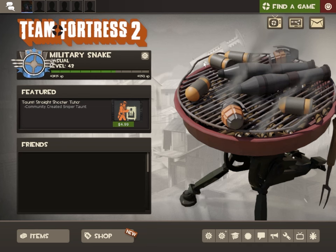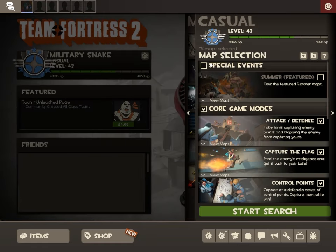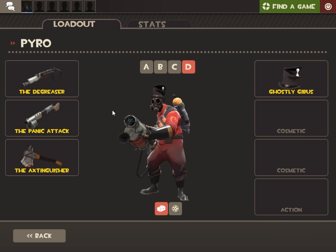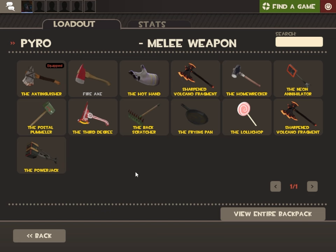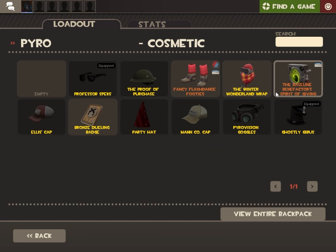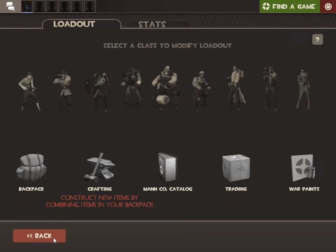Alright, so just like the prior summer updates, we have this graphic now, the little grill, and in we go into the summer update. Before I do anything first, I am going to go with the degreaser for this. My game is lagging more than usual for no reason. We are going to use the Neon Annihilator — the first time I've ever used it. I'm going to use some cool sunglasses, and I'll just be a cool Gibbous Pyro today.